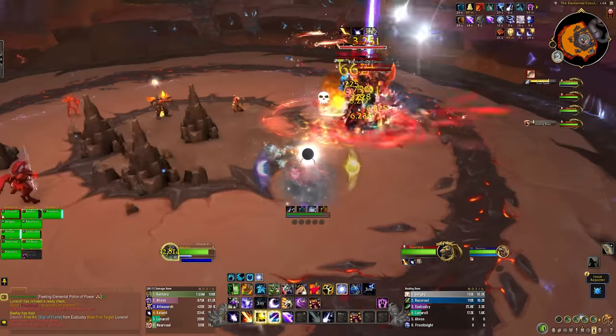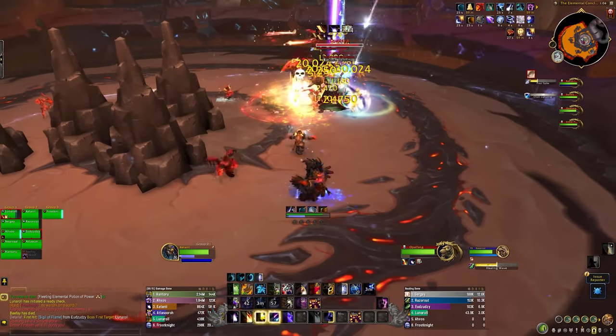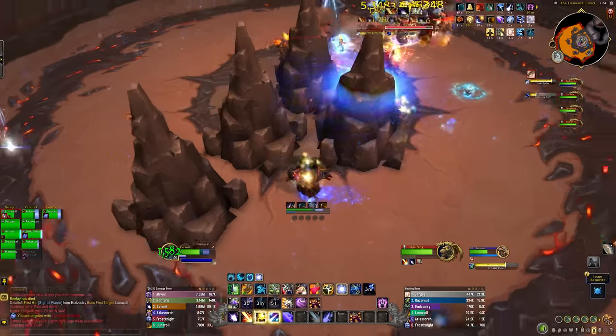Ember Firepath will use Slashing Blaze at 100 energy. This deals heavy fire damage to the tank and anyone in front of the boss, so face it away from the raid. It deals damage over time, so you'll be tank swapping between Opalfang and Ember Firepath.